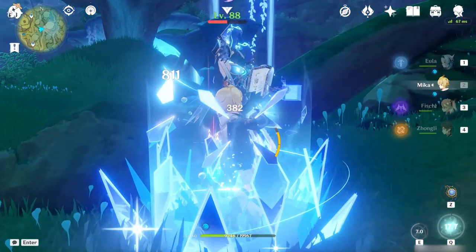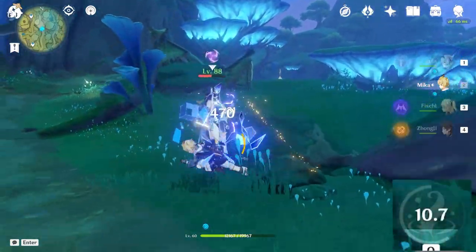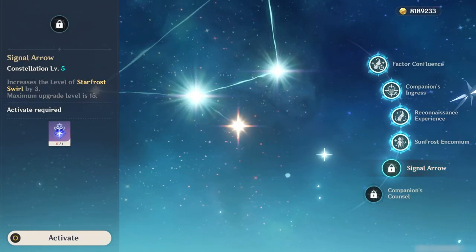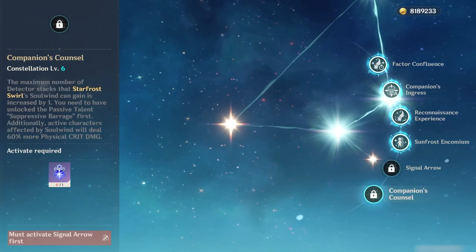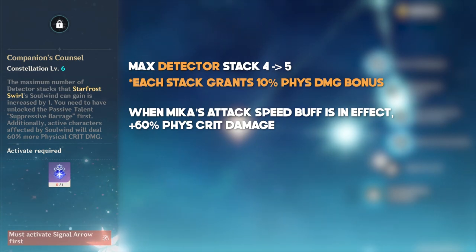C5 adds 3 levels to the skill, which is actually a 3% increase to his attack speed buff — a small boost, but since the skill is Mika's only means of applying the speed buff, it's something. C6 is the big one. Just like a lot of Inazuma 4-stars, Mika's C6 really brings out his full potential. Not only can you now gain 5 detector stacks, the active character will gain an additional 60% physical crit damage. You now gain a maximum of 50% physical damage bonus from Mika's skill, and the additional crit damage bonus is also a pretty big jump.